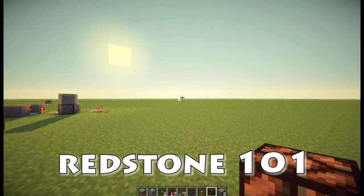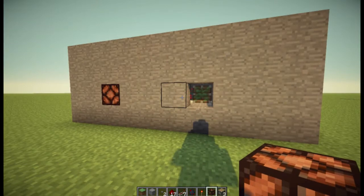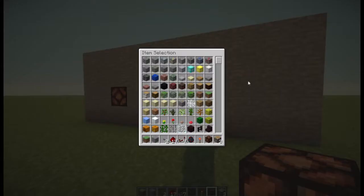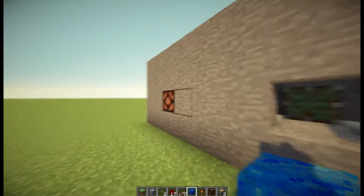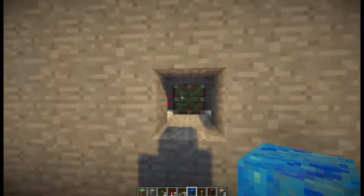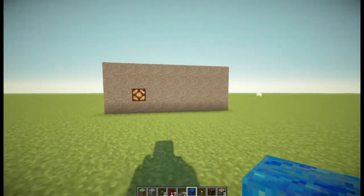Hey guys, it's Matt, welcome back to Redstone 101. In this episode we're going to be building a block payment device for adventure maps, where you can pay blocks into it to get a redstone output. You can see the input there and the output is that redstone lamp. I saw it on a Voxel Box adventure map and figured out how to work it. It takes three blocks to turn on — one, two, three — then it closes and the light comes on.